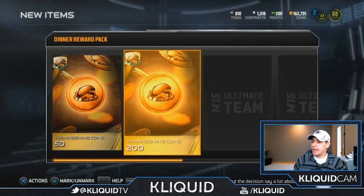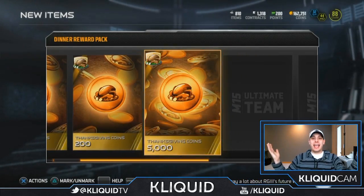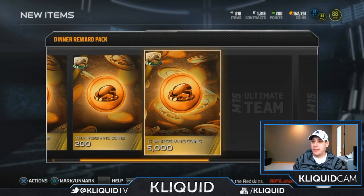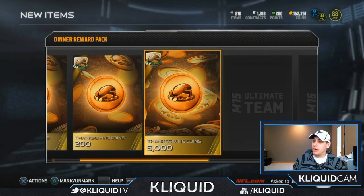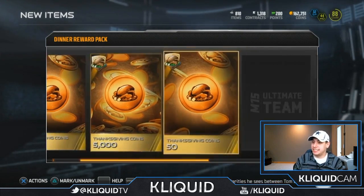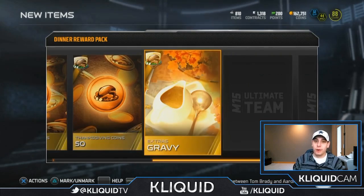50 as usual, 200 — okay, not too bad. 5,000 — okay! Thankfully we finally got something decent here in the Thanksgiving coin pack. That's by far the best I've seen. I haven't seen anybody open up a 5,000. That might be the highest that you can open up.